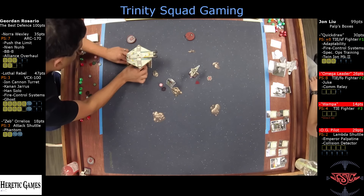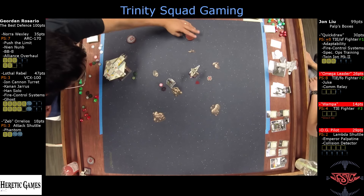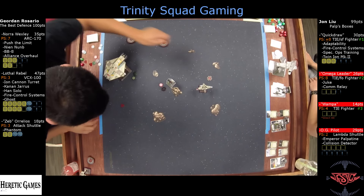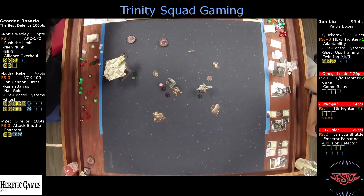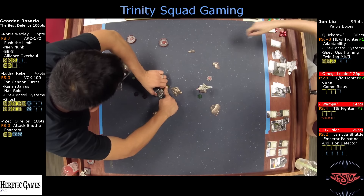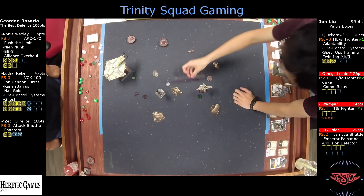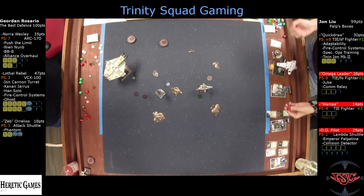Now he's just going to do one straight. There's not much I can do here. One-sight green maneuver, but he was stressed. Maybe just target lock and hang out. You can just hard turn. One straight, no action. Barrel towards your side of the map, maybe get out of Range 2. Would have been close. And then this also gives you modifications against the armor — hit, hit, crit. Range 2 through a rock, one evade — so hit, crit.